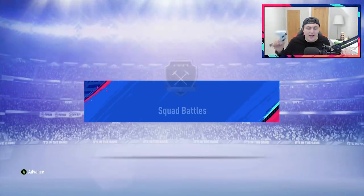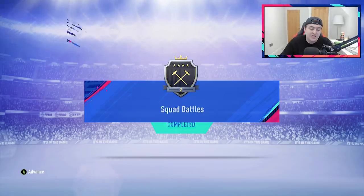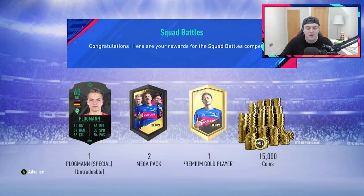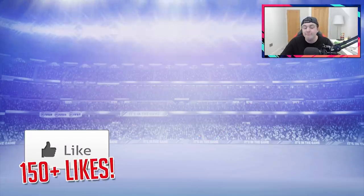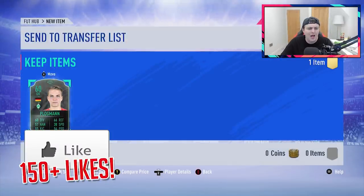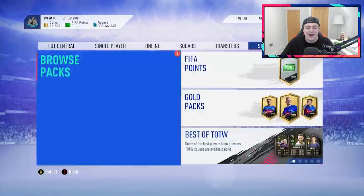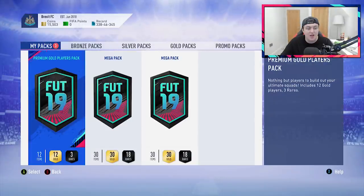Let's open Scott's Elite 2 squad battle rewards first. We have got him 15,000 coins, two mega packs, a premium gold players pack, and Plogman. Interesting name — I don't know why that just sounds dirty to me. Anyway, let's jump straight into the packs. I'm really excited to open these. We've got the Black Friday themed packs which just look incredibly cool.